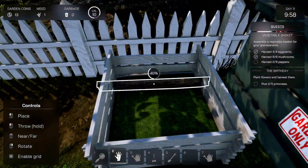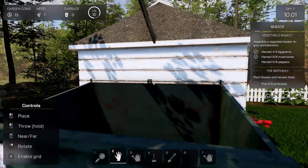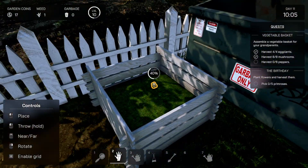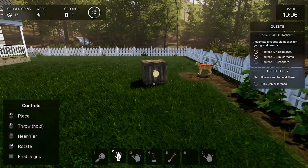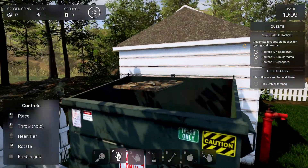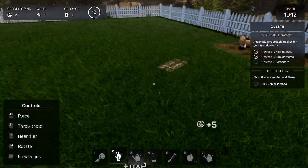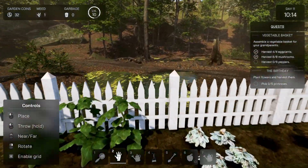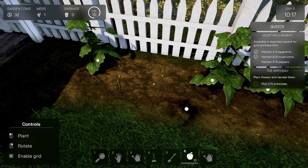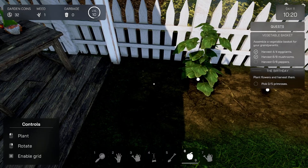Can I throw this in here? What if I throw this in here? Nope. Throw this in here. Peppers — ooh, they kind of look good. They're so tall. They're huge.